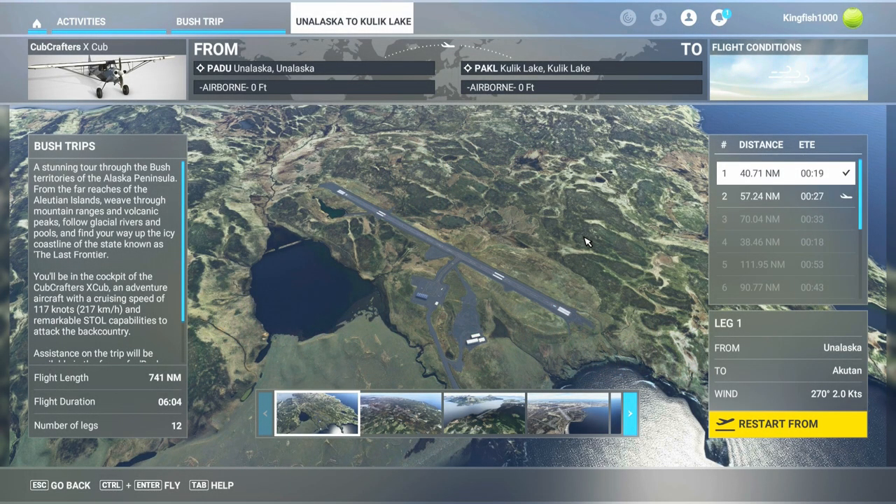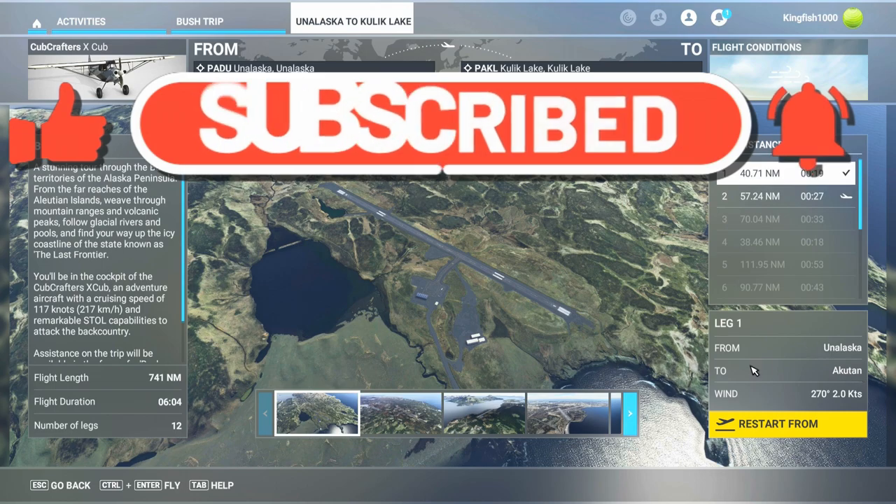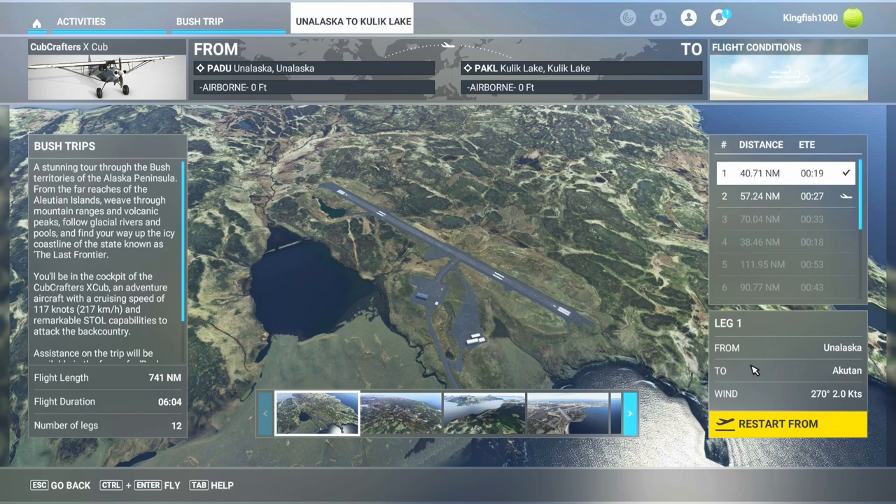Hello all you flight sim pilots out there, Commander Kingfish here, and I am back in Microsoft Flight Simulator 2020. I'm going to do one of the bush trips in legs, starting with the first leg from Unalaska going to Akutan. It's a calm day, and we're going to be flying in the Cub Crafters X Cub — it's a tail dragger, so bear with my landings. I prefer Cessnas and tricycle landing gear much better.